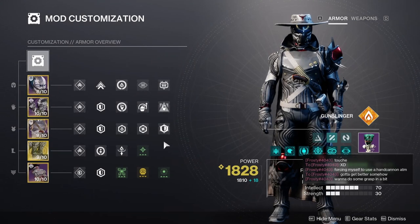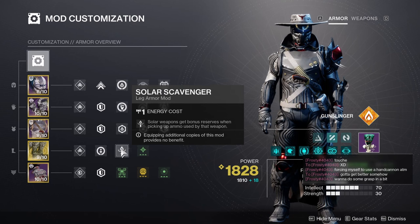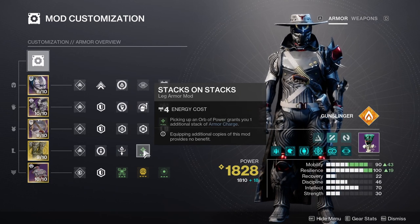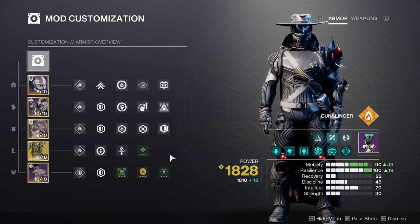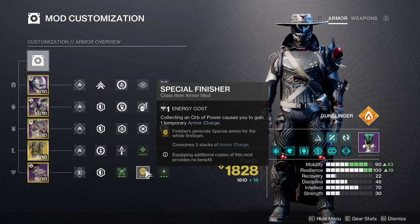For legs, I highly recommend using one Recuperation for a flat 70 HP on orb pickup, a scavenger mod for your heavy weapon to keep yourself well supplied, and Stacks on Stacks to give you two armor charges for each orb you pick up instead of one. With the nerf to double special, I also recommend running a Special Finisher to generate special ammo for you and your teammates on your class item.